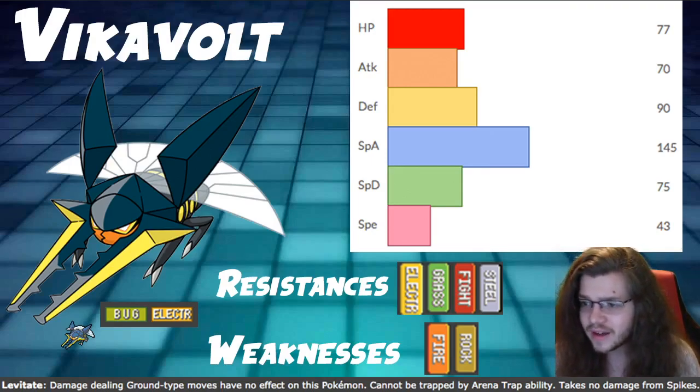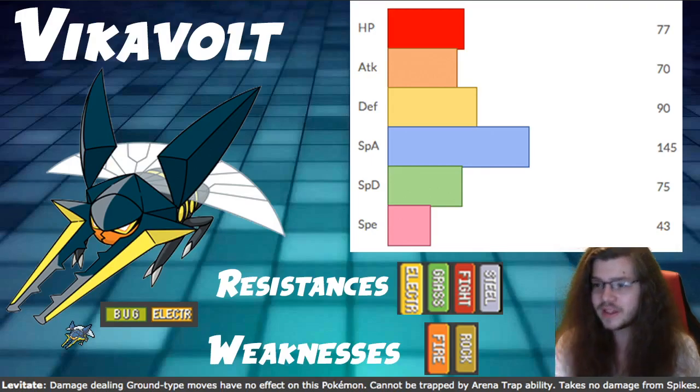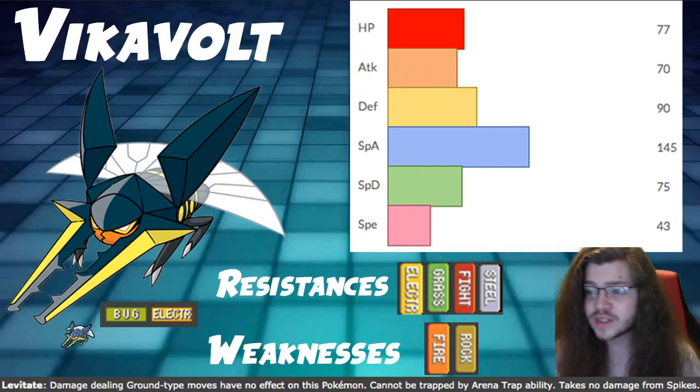You can take some hits in Dynamax form even by super effective attacks, so not too bad in general but not great. Attack is 70, which we don't really care about — we're going special attack. Look at these stats: 87 attack, 70 attack... 145 special attack. Like, what am I gonna use? Come on now.